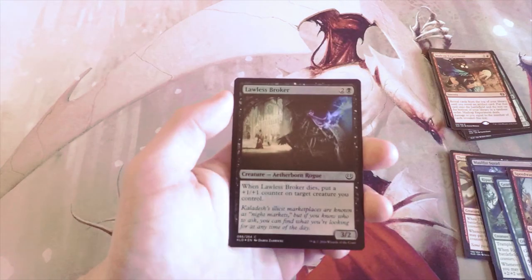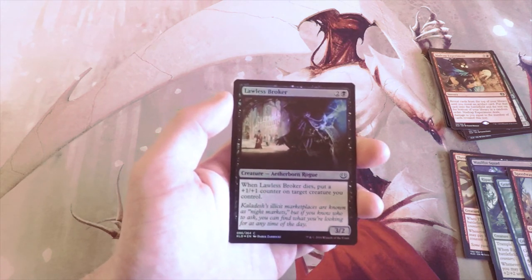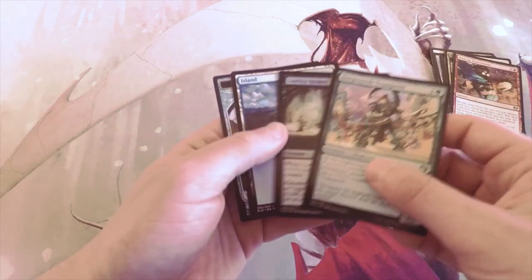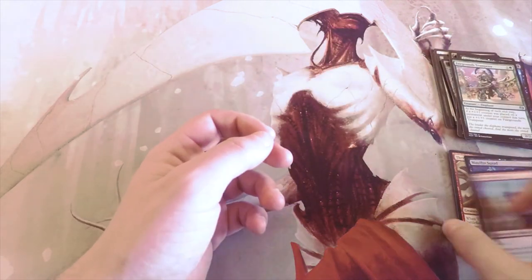We did get a foil — Lawless Broker, two and a black for a 3/2, which is actually decent stats. When it enters, put a +1/+1 counter on target creature you control. It would work very well with the Fairgrounds Trumpeteer because no matter what you're going to be able to get a counter on it. But definitely not first-picking it for me.